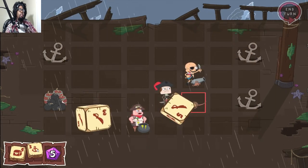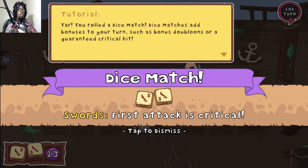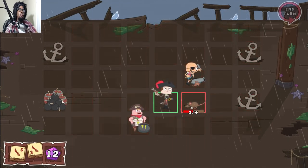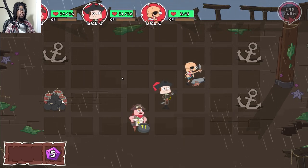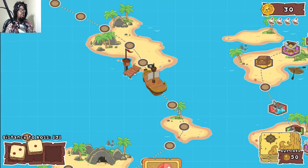Look at this — dice match, swords, first attack is critical! Jeff, take him out. Battle won! We made some treasure. I'm digging this.